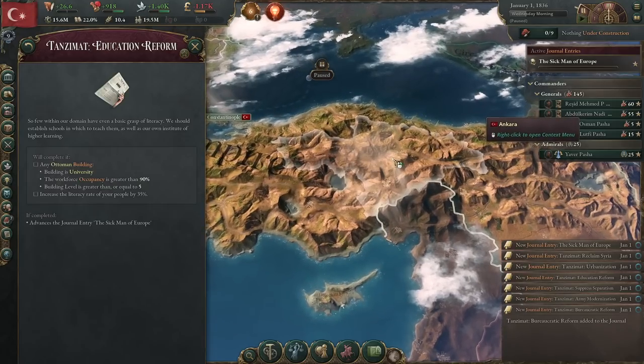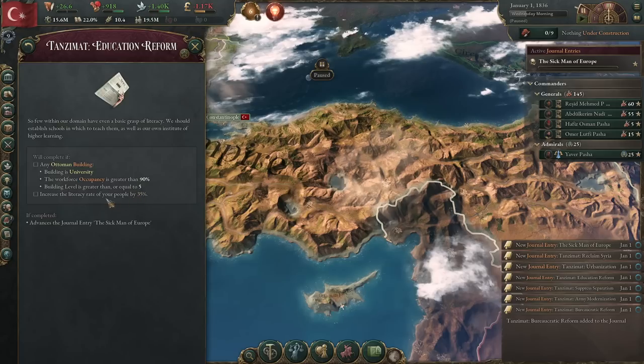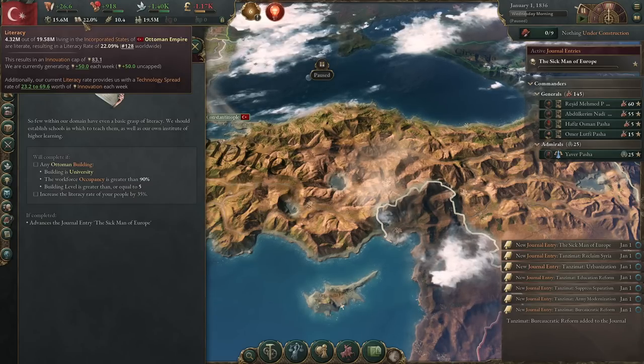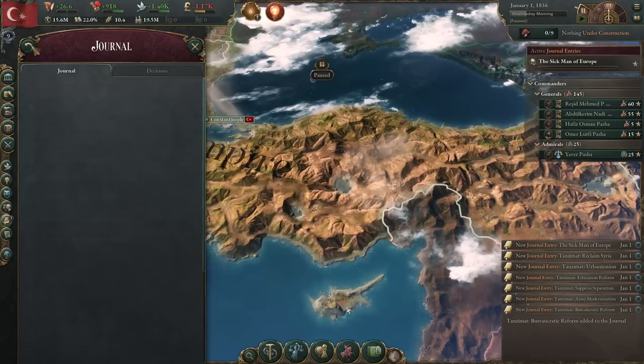The other one we're not going to touch is education reform. Basically, build a university to at least level five and increase the literacy rate of your population by 35 — it's at 22, so you'd have to get to 57. I honestly don't think this one's even doable, so we are going to focus on the other ones.